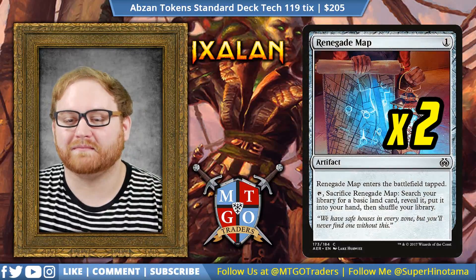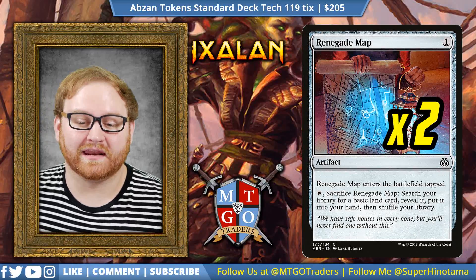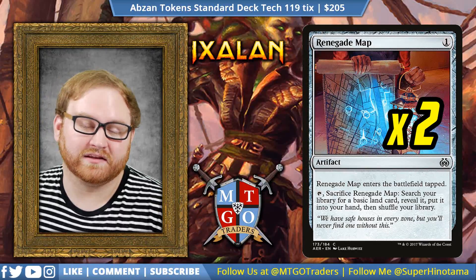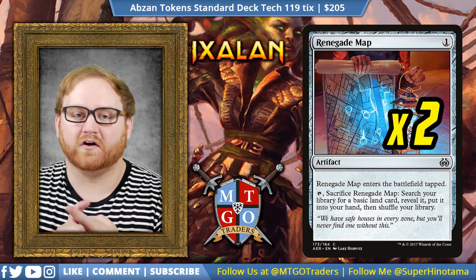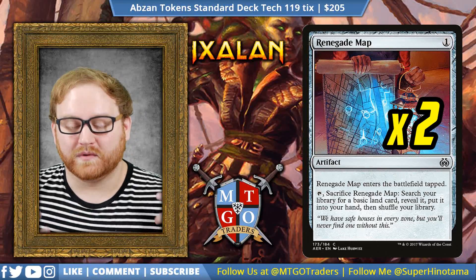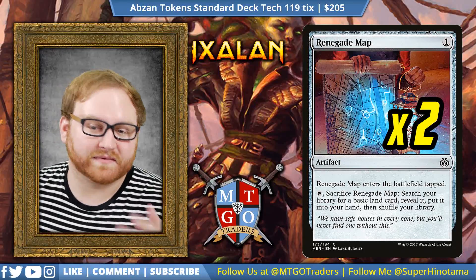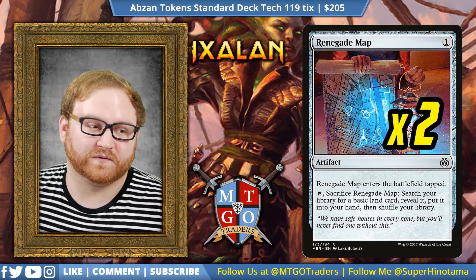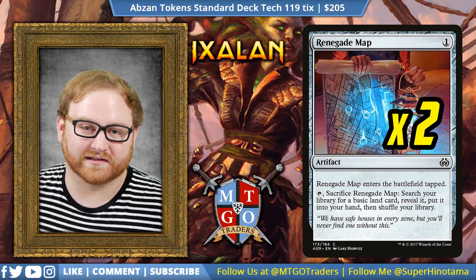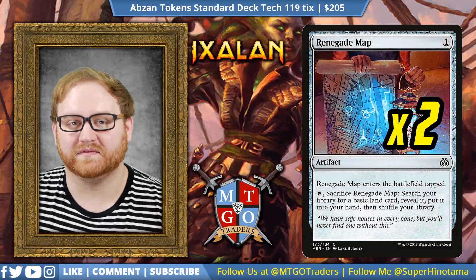Moving on to artifacts, we have two Renegade Map — a one-mana artifact that comes in tapped. The next turn we can tap it, sacrifice it, and add a basic land to our hand and shuffle our library. This helps us get our Fatal Push Revolt trigger and our Hidden Stockpile trigger. Renegade Map is also great for mana fixing if we don't have green mana for Vraska, Relic Seeker. It's really great at being able to stabilize us.